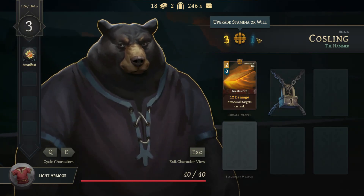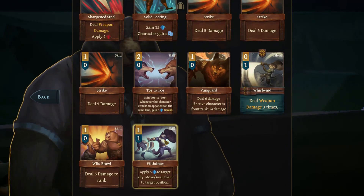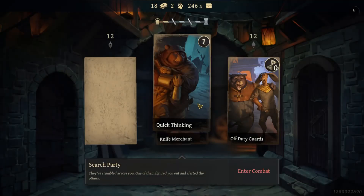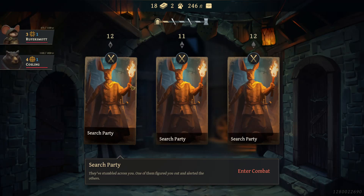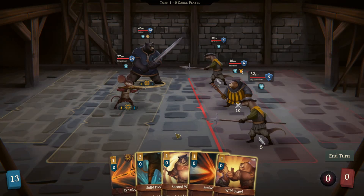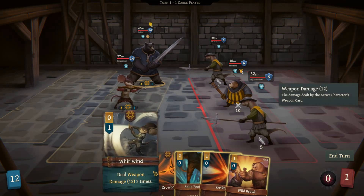Now I have steadfast and toe to toe — getting pretty tanky. I'll take willpower. The search party is out for us. The middle row is the lowest so if I go there I'm getting closer to the exit. In the first round you actually kind of want to take it slow — fight, get experience, get your passives so you know where your deck's going. Look how much stamina we have now — easy to play every card in our hand.